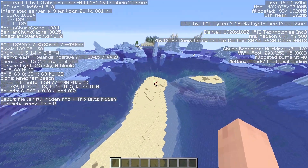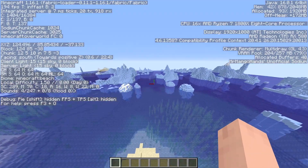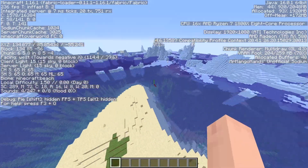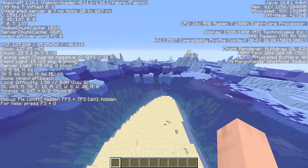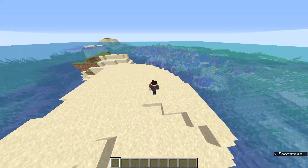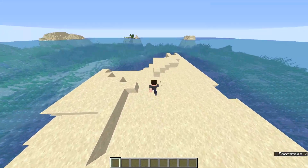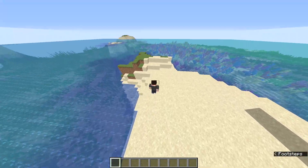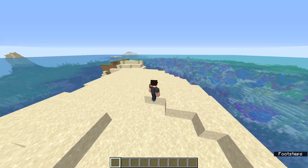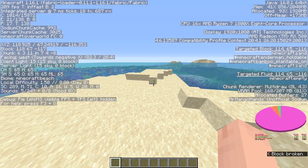If you spawn in a region surrounded by icebergs, there's a huge chance the buried treasure is on the small island nearby. I'll also be leaving a link in the description to a filter made by the same person who made the filtered seed glitchless filter. This filter will find you seeds that have a buried treasure within 64 blocks of spawn, and will help you practice your pie chart reading and buried treasure hunting.